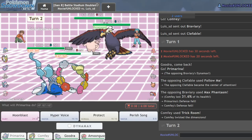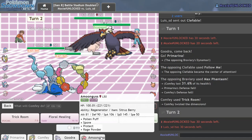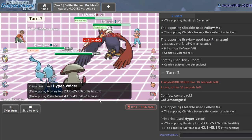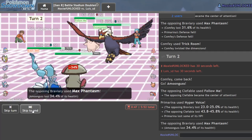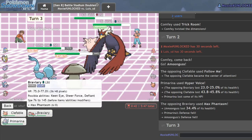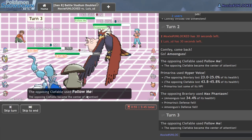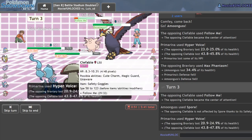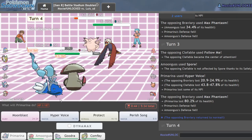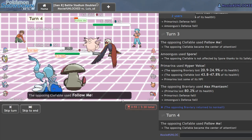I can't click a Water move right now — Hyper Voice. Let me get in Amoonguss. We're probably gonna lose Primarina but at least the Trick Room is up. We'll get a bit of damage off on both guys. Max Phantasm again — interesting. I don't mind losing Primarina here. I'll try to put Braviary to sleep but they're just gonna follow me away the hit. Their team makes me think they might be a bit inexperienced — they're running Safety Goggles though. I live because that's non-STAB.